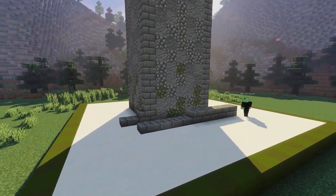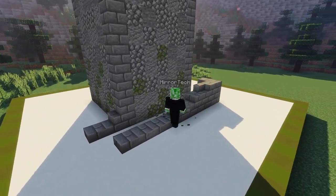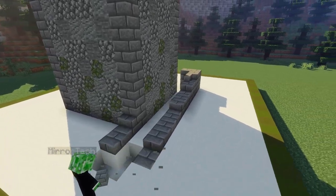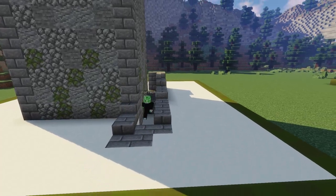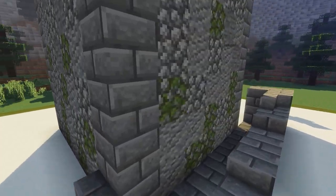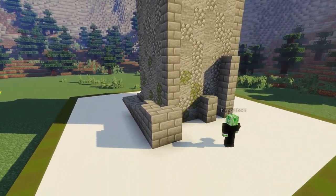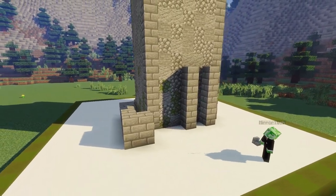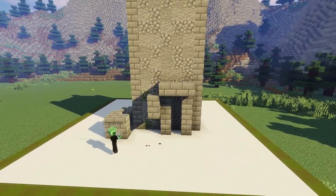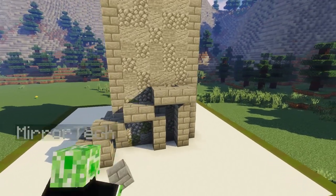Now that we're done texturing the building, it's time to build a stairway that's going to come around the building and up to our entrance doorway. Using a mixture of stone brick blocks, stairs, and slabs, we're going to build up the actual sides of where our stairway is going to come around. Coming to this side of the building, we're going to build two pillars coming five blocks up from the ground and create a platform where our doorway is going to be, then build two blocks coming up at a time connecting to a lower section.